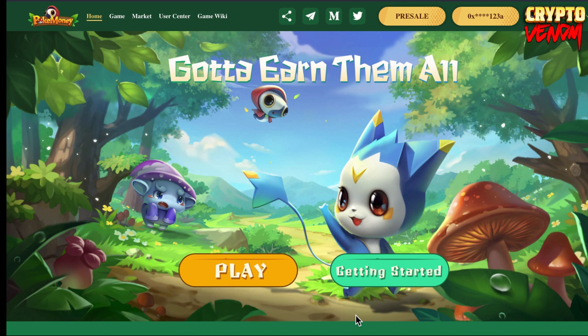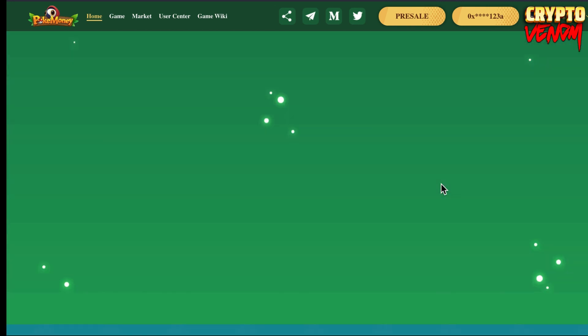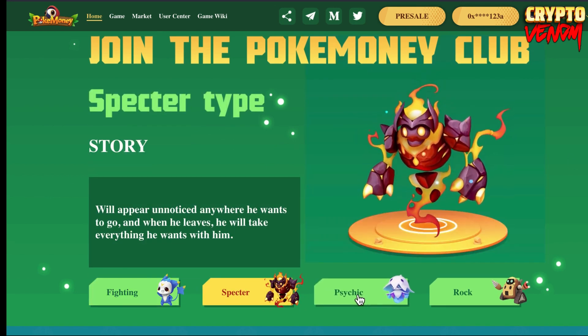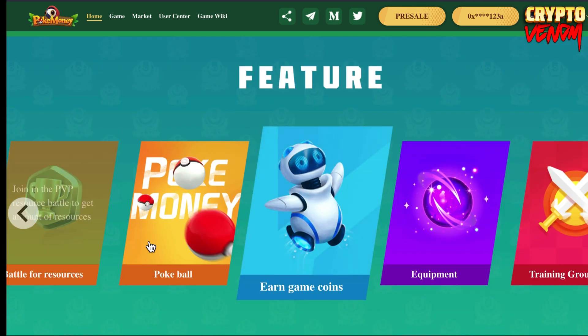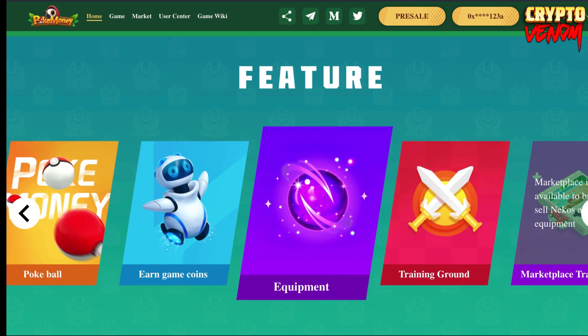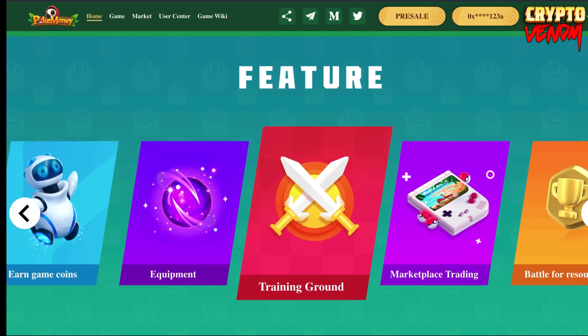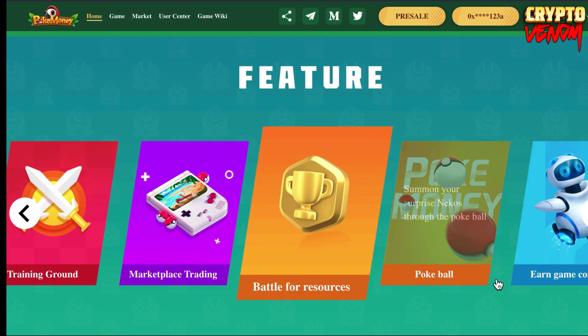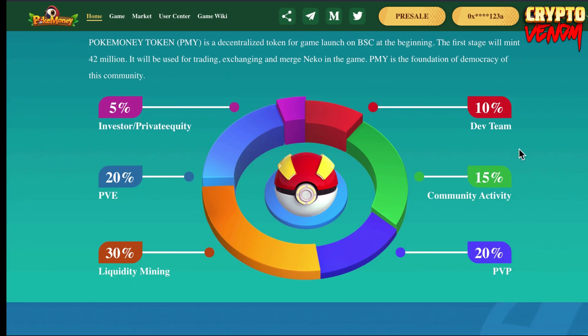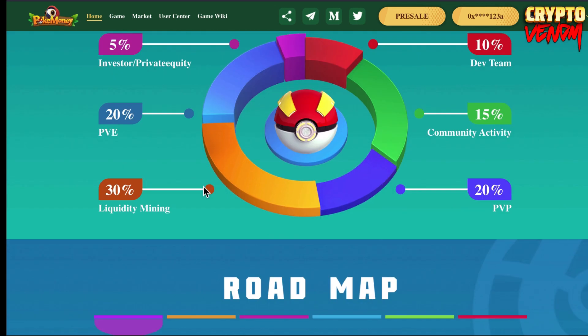I'm going to review this new play-to-earn game on Binance - Pokemoni. This is their website where you can check everything. They have different Neko types: fighting, spectre, psychic, and rock. The game features earned game coins, Pokeball, equipment, training ground, marketplace, market trading, and battle for resources. Their token distribution is: 10% for the dev team, 15% for community activity, 20% for PVP, 30% for liquidity mining, 20% for PVE, and 5% for private equity.